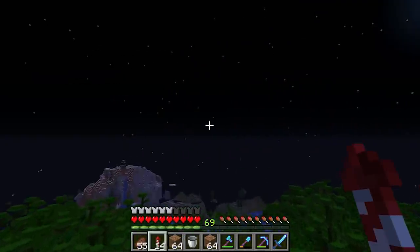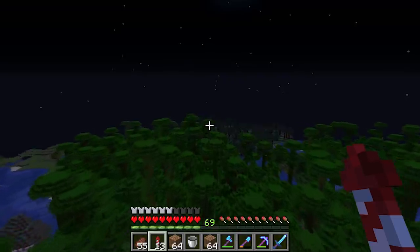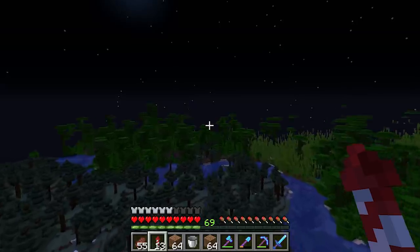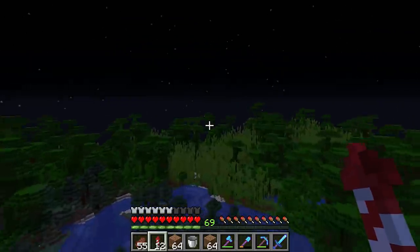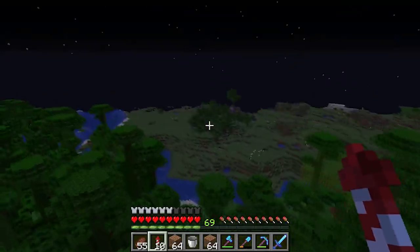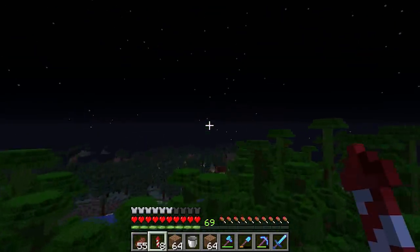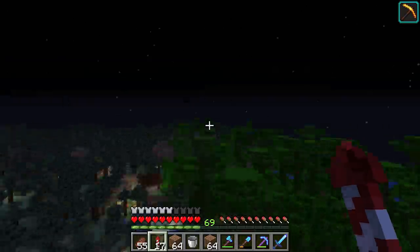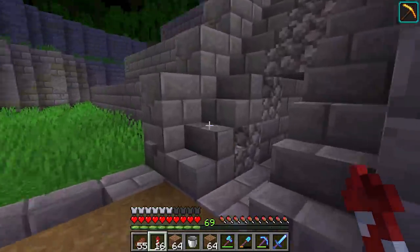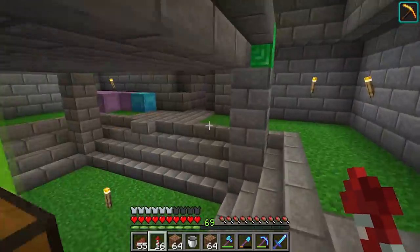I'm flying around and the first thing I've noticed about our area is all the incredible stuff around the jungle. First off, we've got a ton of bamboo. Not only that, we have four villages! There's a village right here. I need to land real quick — I need some more rockets — but I have an idea for another area I want to try out soon.